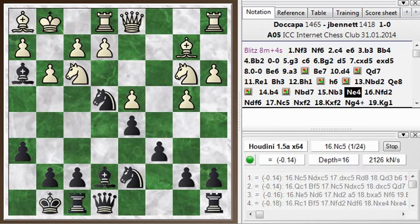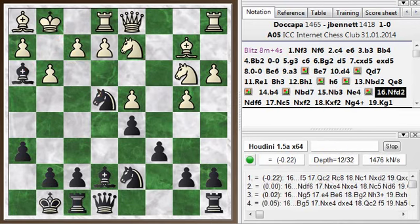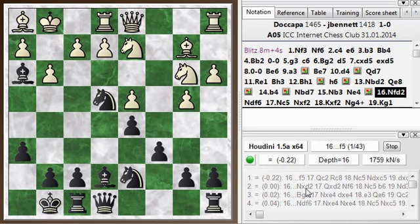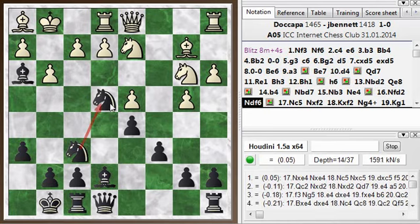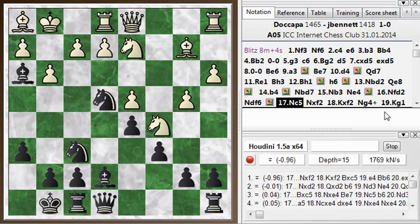Right now I played Knight e4, hitting this pawn, and the bishop is covering these squares — the beginnings of a tactic are starting to shape up. He plays Knight f to d2 to challenge my knight. Knight takes d2. I think f5 is the best move here — if he exchanges, I get a strong pawn on e4. But my idea was to play the other knight to f6 just to support my knight. Now it says his best move is to exchange, but he played Knight c5, and immediately this tactic pops up.